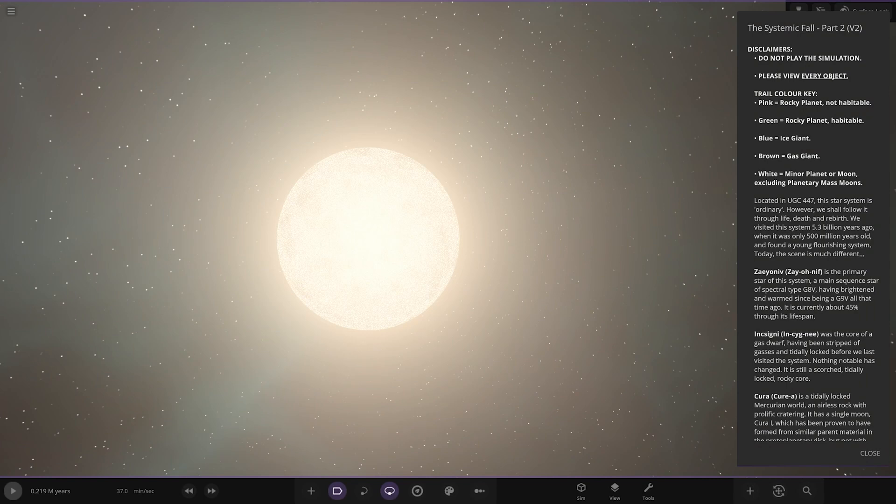Okay, disclaimers: do not play the sim, please view every object — we'll go through them all. Trail color key: pink is rocky planet, not habitable. Green is rocky planet, habitable. Blue is ice giant, brown is gas giant. White is minor planet or moon, excluding planetary mass moons.